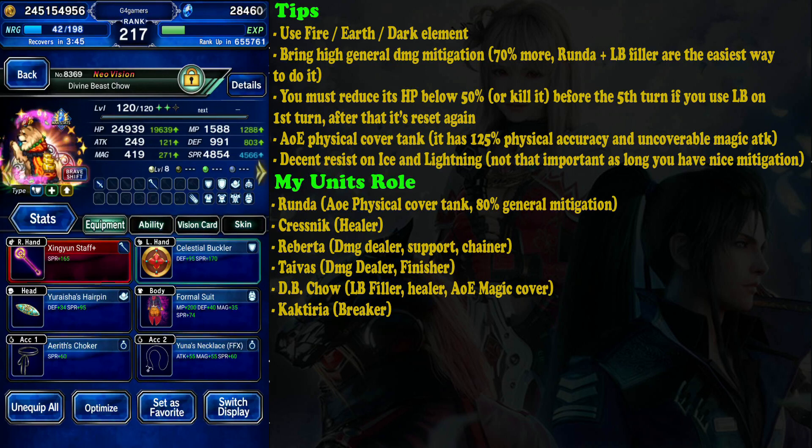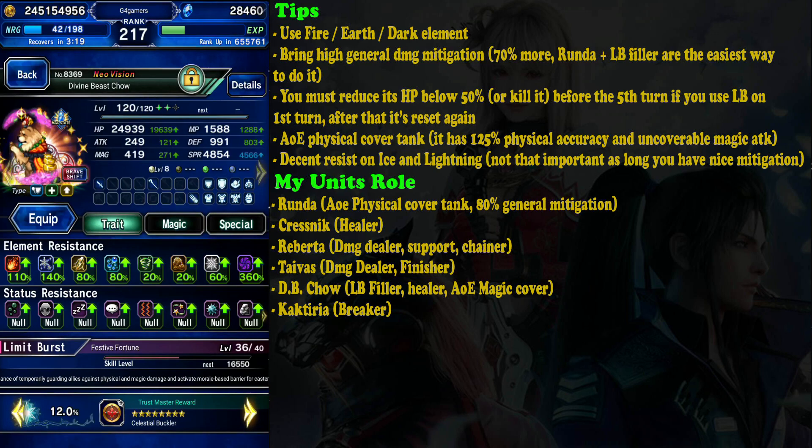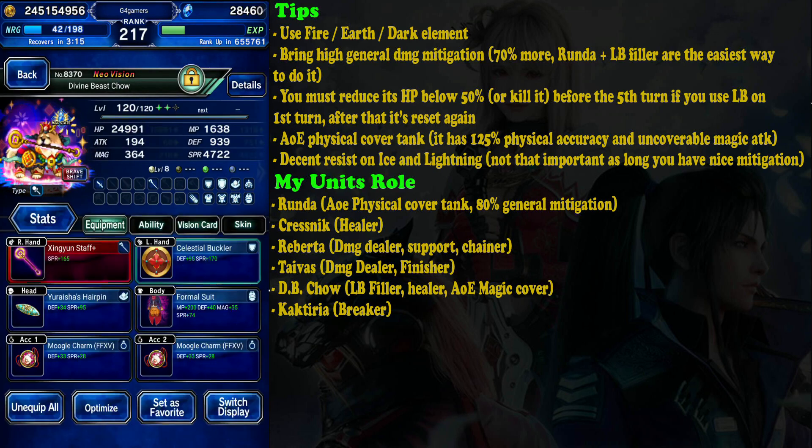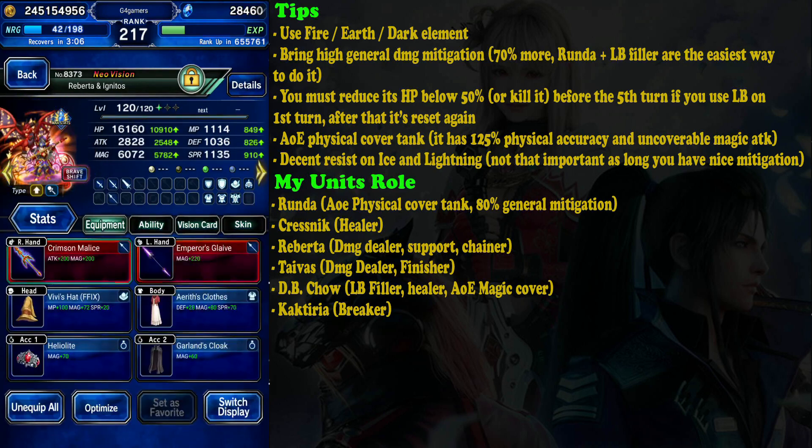Chou actually acts as an AOE magic cover that turn, but I accidentally killed him. If he hadn't died he would have covered the party from magic attacks — not from chromatic wave but from other magical attacks. I gear him to have high spirit so he can also act as a healer, and high ice, lightning, and dark resist. For Brevsche form I basically use his grandis ability. Spirit is the main priority. Riberta — since I only use her in normal form, she is a magical attacker so I try to max her magic stats.